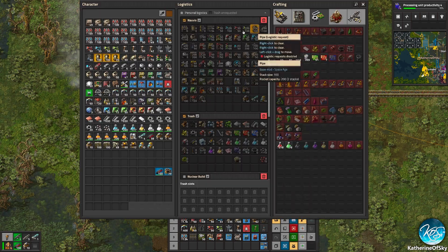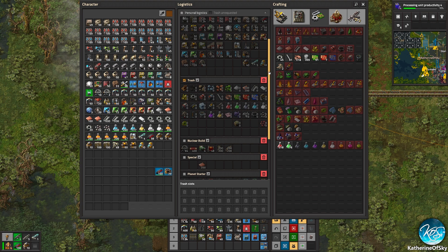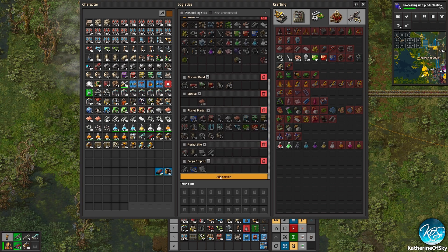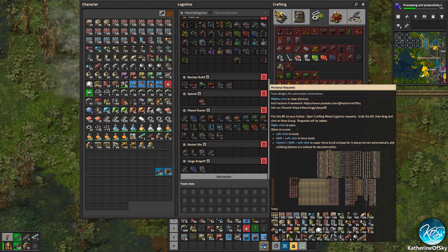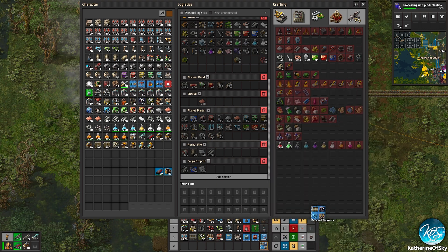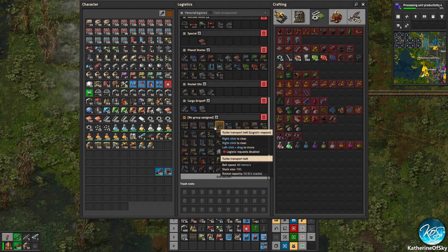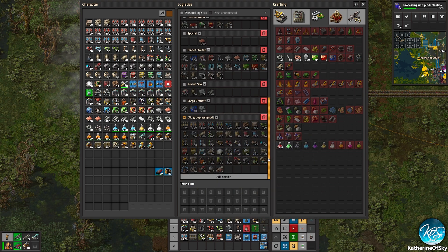Open your crafting menu or logistics menu. In order for it not to overwrite anything, go to 'Add New Section' — do not click it. Instead, grab this from the bottom toolbar. See how the top one doesn't really work here? Grab this, click 'Add Section,' and there it is — all of the stuff in that blueprint is there.